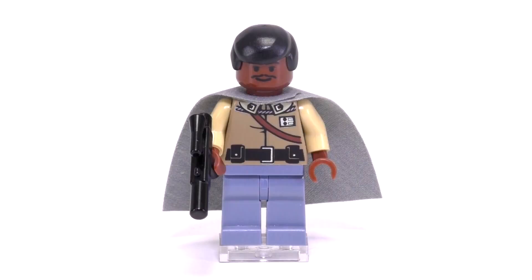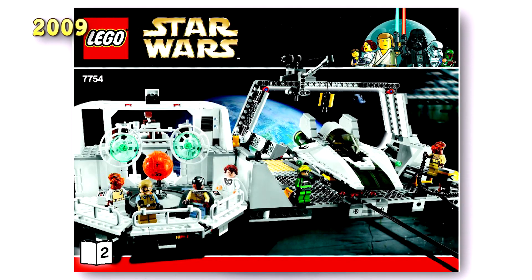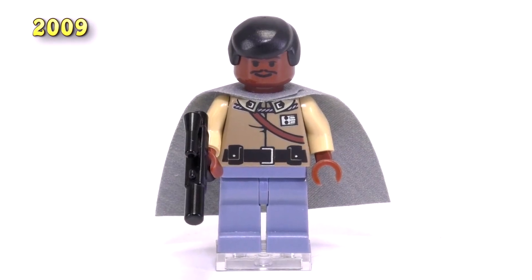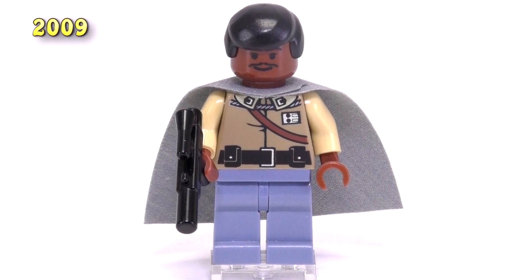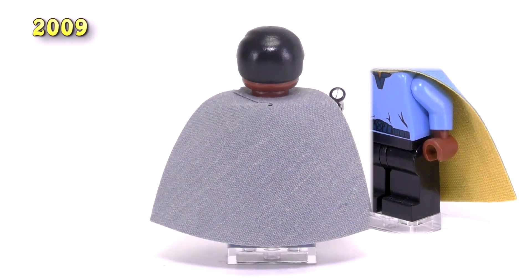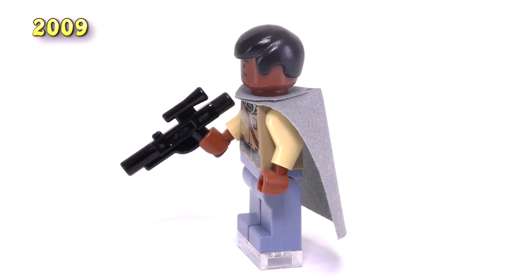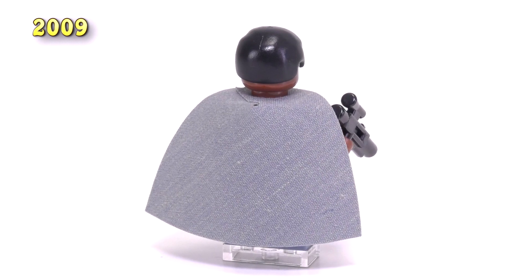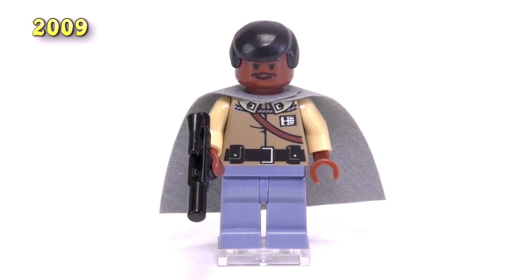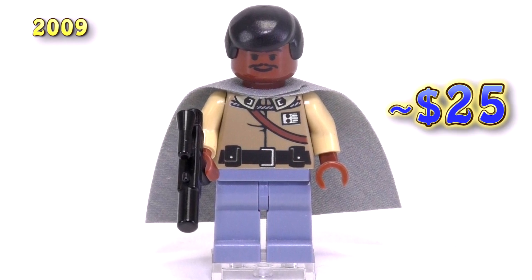Another three years later, we get Lando again — this time back in his Cloud City uniform. He was released in the set Home One 7754. The detailing on the body is actually very nice, certainly a better update compared to what we got from 2003, but the cape has taken a back seat. It's only a single blue piece and also quite a bit lighter than the blue we got before, which isn't quite as accurate. Lego probably went with this for cost reasons. The cape is also relatively uncommon, coming in sand blue. To get this guy in new condition right now, he goes for $25.